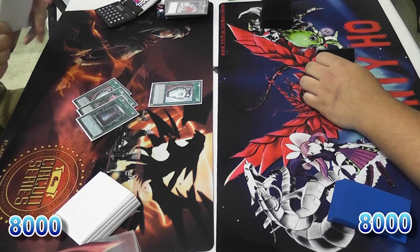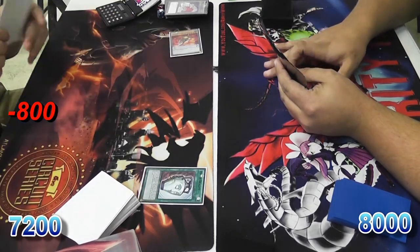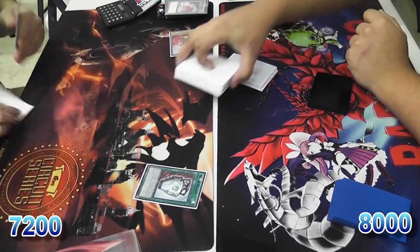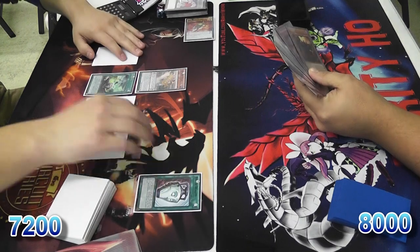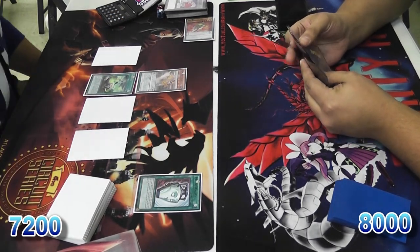He activates Pot of Duality, grabbing a Book of Moon, and then he activates Scout to grab Sacrifice. Then he summons a Helix, equips Sacrifice, and sets three. That's a very, very powerful first turn move, especially if any of those are relevant side deck cards or anything.